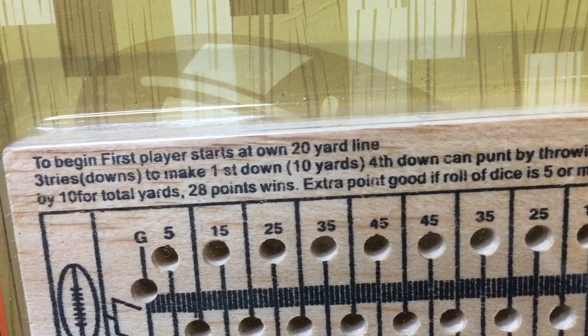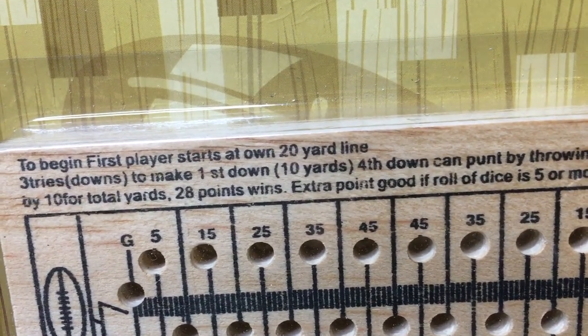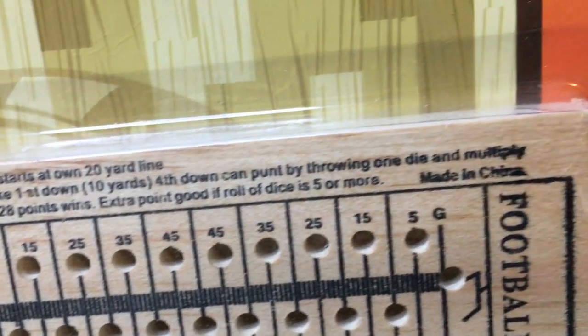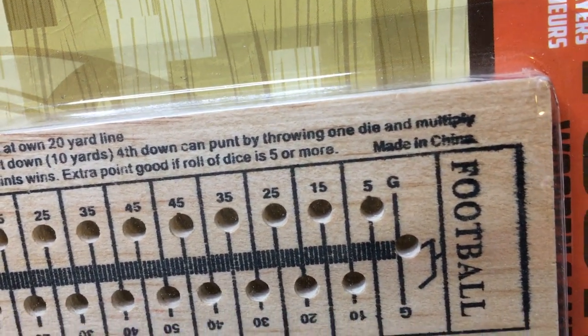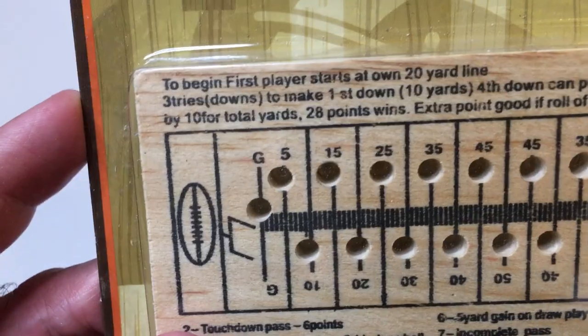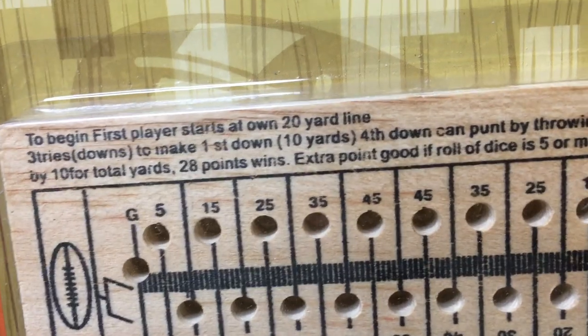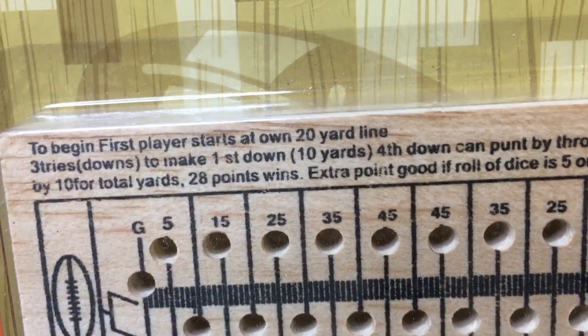Starting on your 20-yard line. Three downs — make first down, 10 yards. Yep, fourth down you can punt — throwing one die and multiplying it by 10, so you can get up to 60 yards on a punt. 28 points wins the game.